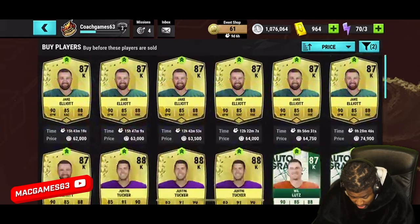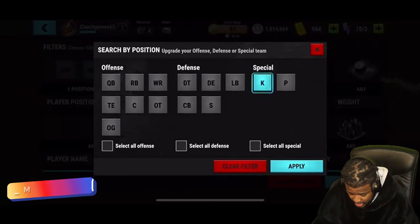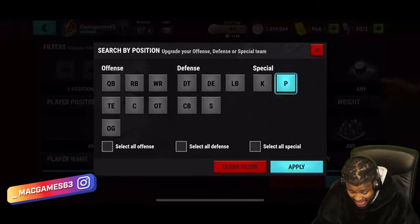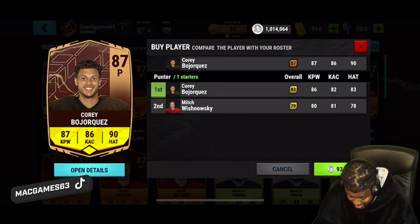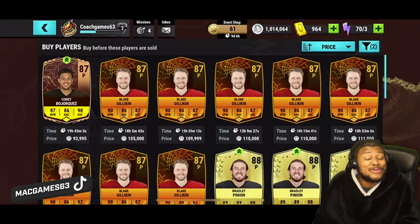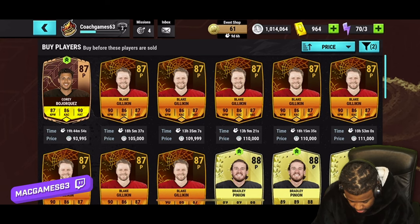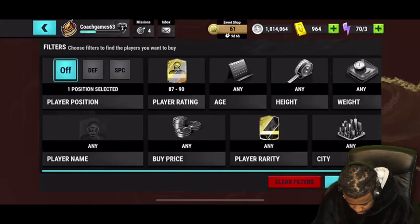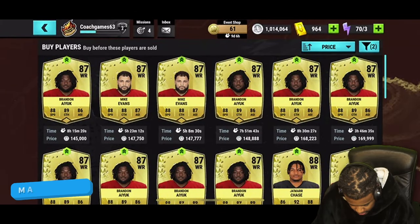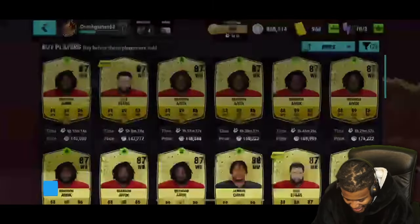Kickers — they shouldn't be expensive, right? You thought wrong. It's fine, we're just getting these cards and we have a lot to sell after this. For the punter, I'm just gonna rock with the 83. There's no way I'm paying more for a punter. Moving to wide receivers — I have to go get Mike Evans.